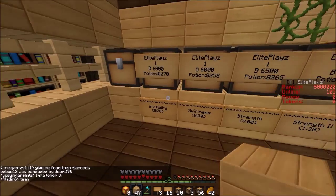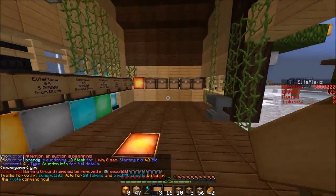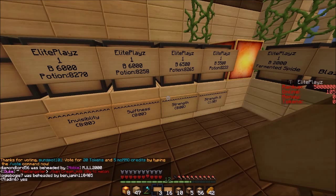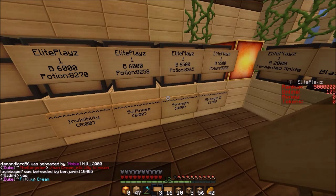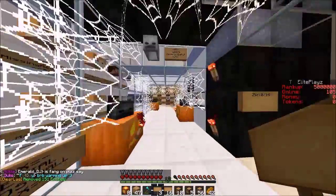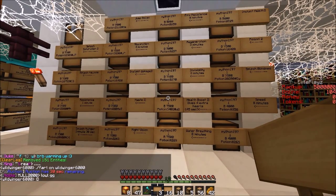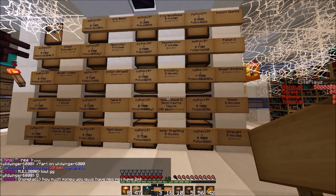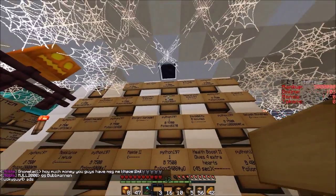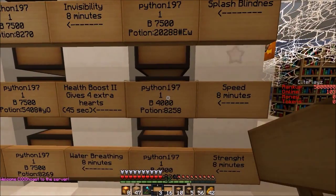I think we have quite a bit of potions here. Let me see what else we need. We got Weakness — I think this is going to be the good potions over here, and over here is going to be all the bad potions, the harming potions. So this is going to be all the good ones, harming — Regeneration potions, Fire Resistance is good. Could we get Fire Resistance eight minutes at Python's plot? Because I do not know how to make them and they are quite expensive. I think — Health II gives four extra hearts, Jump Boost, Fire Resistance, Insta Health, Speed eight minutes, Strength.